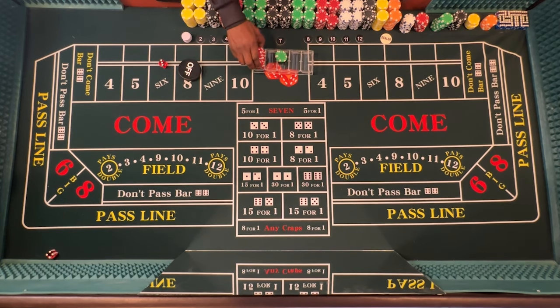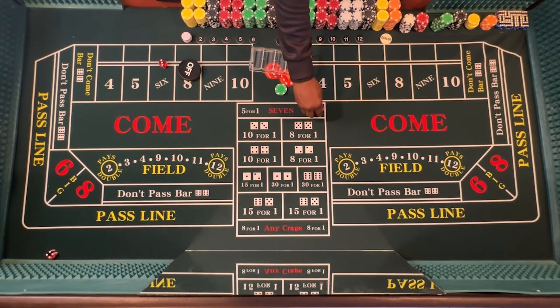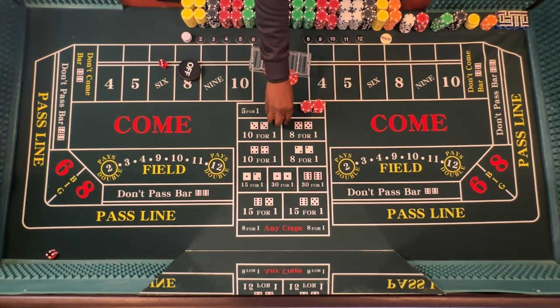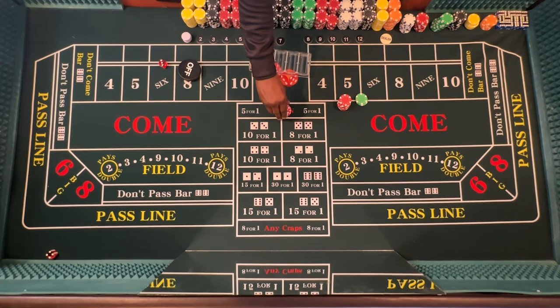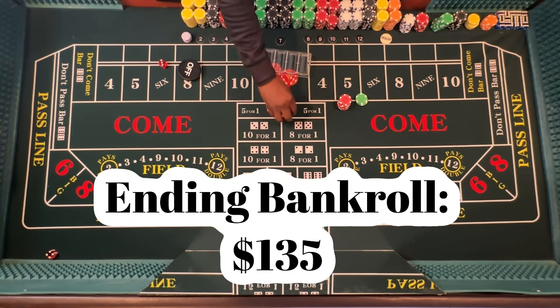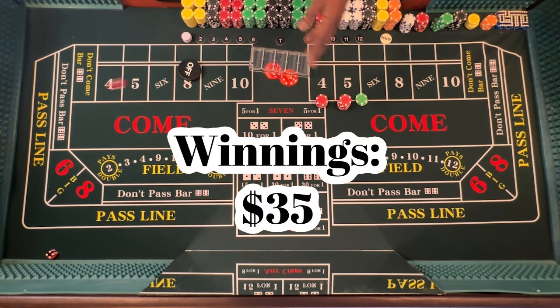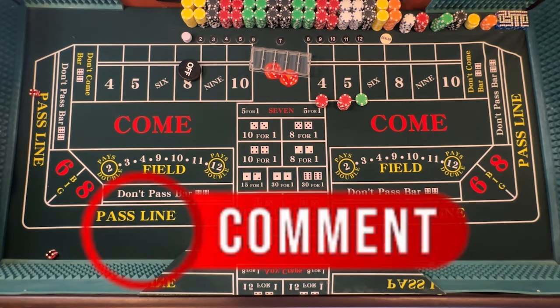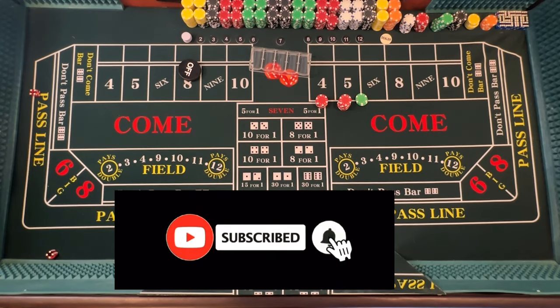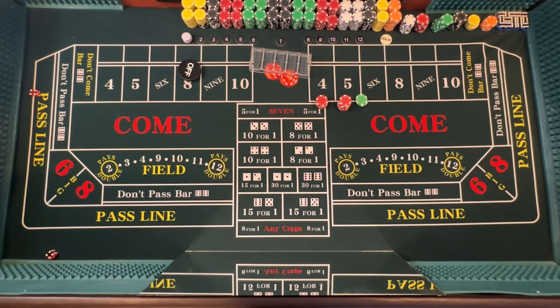So let's count up — we started off with $100. That's $50 and we have 1, 2, 3, 4, 5 — so this is our $100 right here. Plus $35, so we're walking away with $135. Not too bad at all. That's it — I hope you liked it. Please comment below, subscribe, and watch another one of my videos. Have a good one!